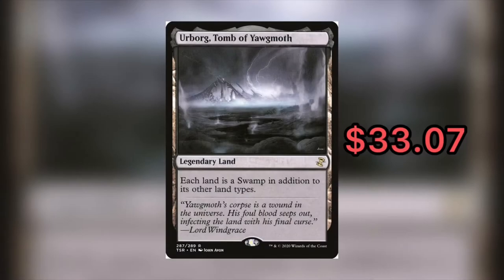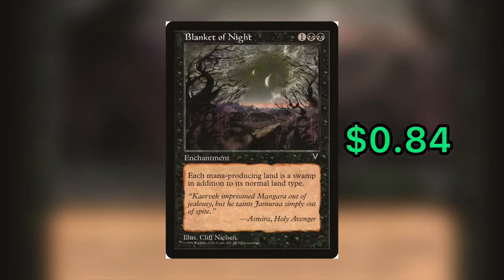The next one is Urborg, Tomb of Yawgmoth — a card that comes in at $33.07. We're going to compare it to Blanket of Night, which is only $0.84 — about $32 cheaper. Blanket of Night is a three-mana enchantment, one and two black, and it says each mana-producing land is a swamp in addition to its normal type. The main pro: it's a lot cheaper. That's honestly probably the only upside to Blanket of Night — Urborg is strictly better.